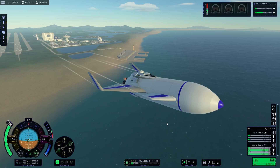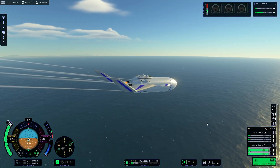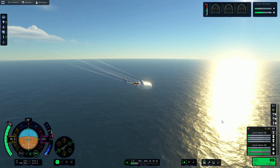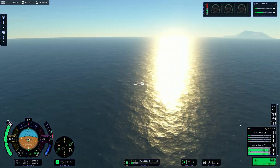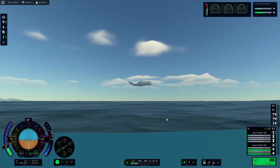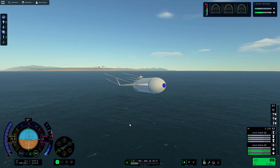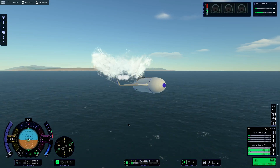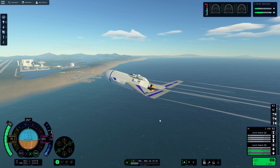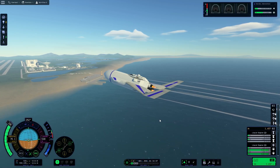I'm getting an average of 60 frames a second, going as high as 120 in the builder. Big asterisk — this computer is about a year old, built around when KSP2 came out. It's an AMD Ryzen 7 5800X with an 8-core CPU at 3.8 gigahertz, a Radeon 6950 XT graphics card, and 30 gigs of RAM. So it's a beast, but the beast is running it well, where I used to get maybe 30 frames on a good day. World of difference.